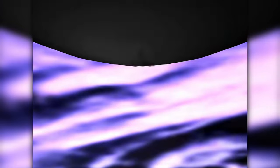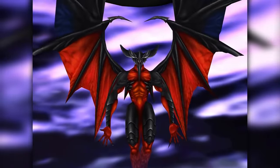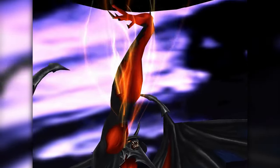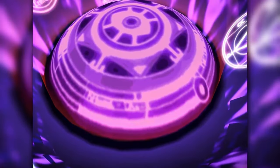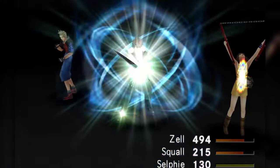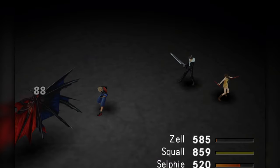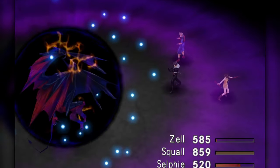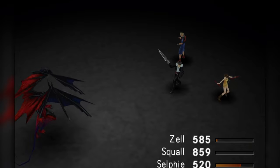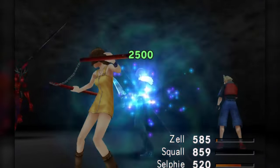Obtaining Diablos marks Squall's second GF. One of the reasons Squall has so few GFs is that, because he is such a raw damage powerhouse, he rarely needs to summon or requires their abilities — they're best allocated to another party member. Diablos' summon ability functions in a similar vein to Demi; the percentage of HP it deducts from an enemy is equivalent to its level. Skill-wise, with abilities available that increase Squall's HP and magic, along with Mug and Magic Refinement, it's a great addition. Not to mention its Dark Side ability, which expends HP for an increase in attack power — this ability becomes a staple of the Revenant Knight's moveset. After that's done, we head to Balamb and hop on the train to Timber.